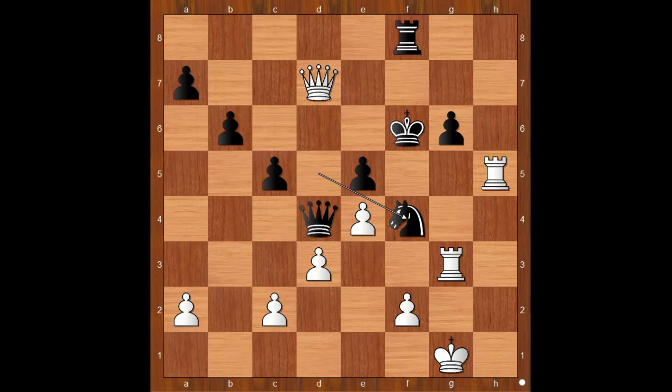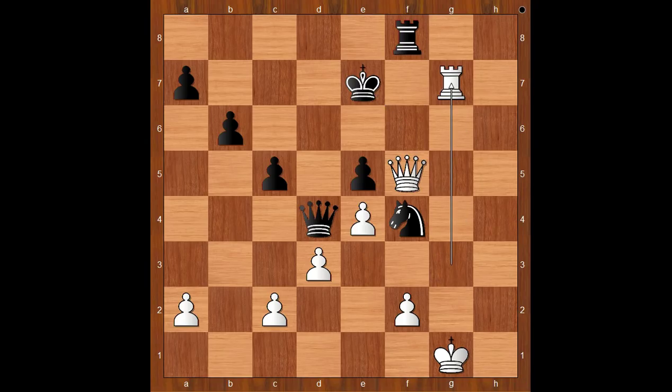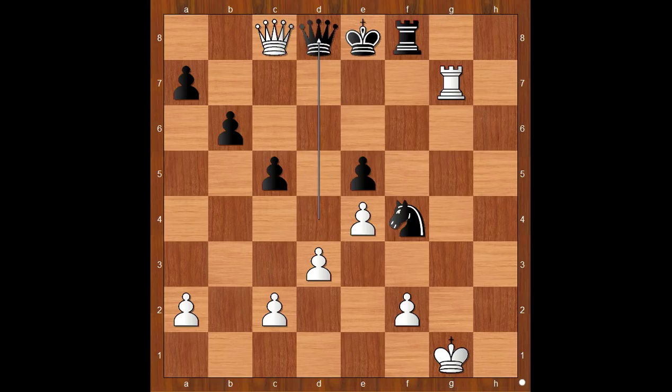The game continued: knight to f4, white to move. Caruana played a very cool move — rook to f5, check. Pawn takes rook, the only move. Queen takes pawn on f5, check, king to e7. White played the move on which black resigned: rook to g7, check. Gelfand resigned in view of the continuation: king to e8, queen to c8, check, queen to d8, queen to c6, check, queen to d7, queen takes queen, check, mate.